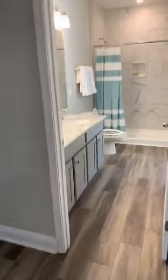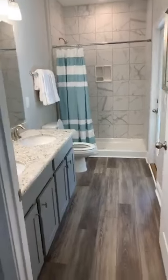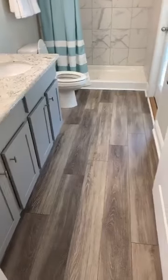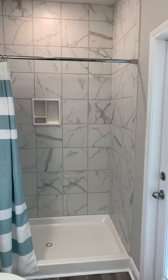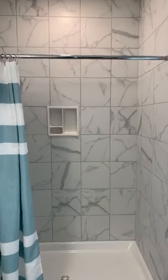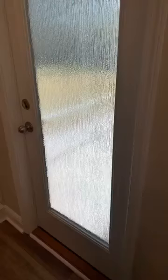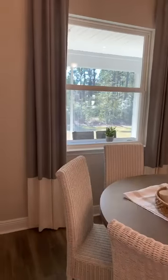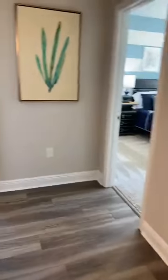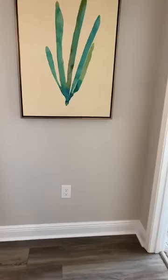Coming through here and on the left side of the house — what I love about this floor plan is this really pretty bathroom. Again, double sinks, lighted tile shower — that's an upgrade in this one. It does have a door that goes outside, which I love. If your kids are running in and out of the house all the time, it is so nice to have a door that goes to the backyard so they're not tracking everything through the house.